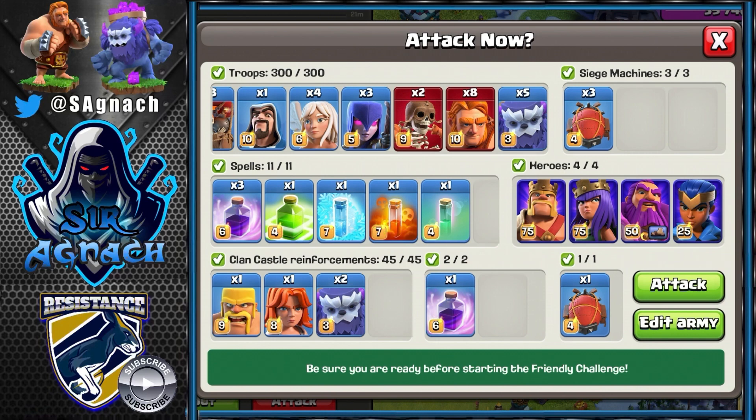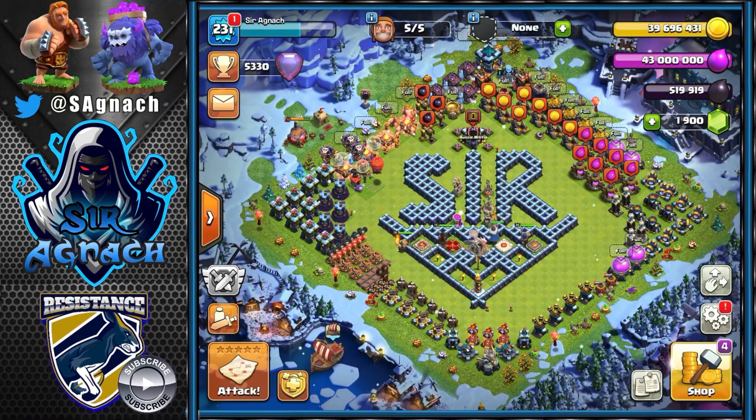In terms of spells I bring three rages, a jump, a freeze, a poison, and an invisibility spell. However, you can change the invisibility spell for another freeze. And if you don't have super wall breakers and you're not too confident with normal wall breakers, you can change a rage for a second jump so that your troops can move around the base nice and quick.